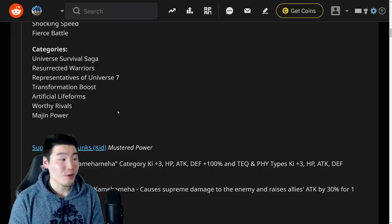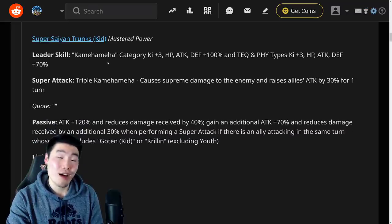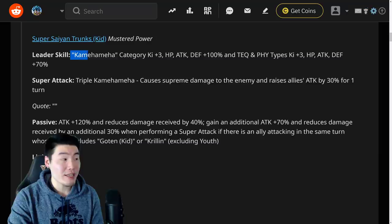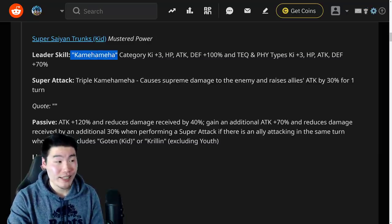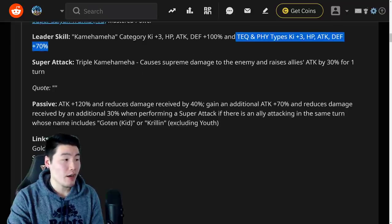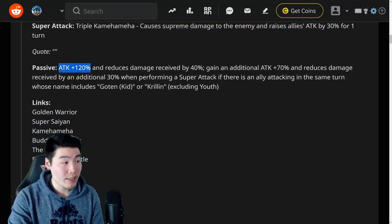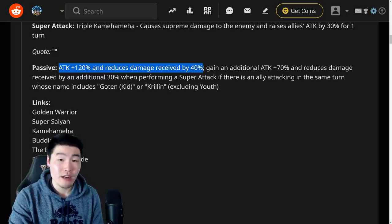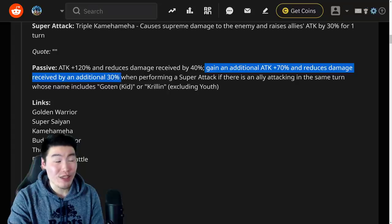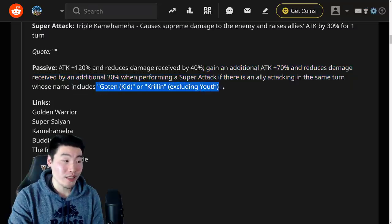Next up we have the TEQ Kid Trunks. His new leader skill is Kamehameha category Ki +3, HP, Attack, and Defense +100 — basically the best or top three category in the game. Also TEQ and PHY types Ki +3, HP, Attack, and Defense +70. Super attack is Triple Kamehameha — causes supreme damage and raises allies' attack by 30% for one turn. His passive is Attack +120% and reduces damage received by 40%.